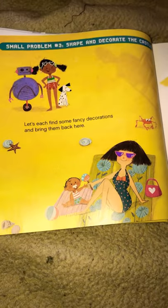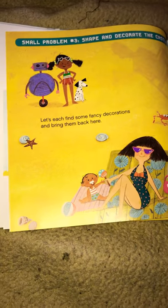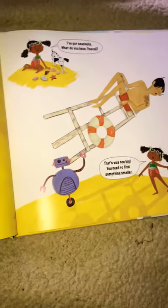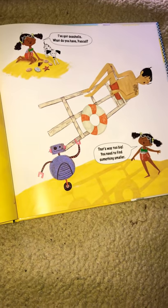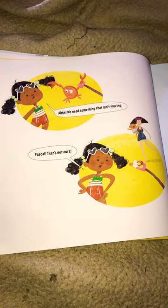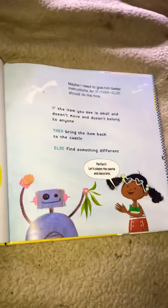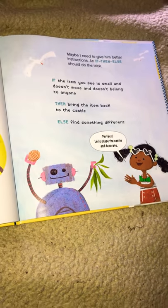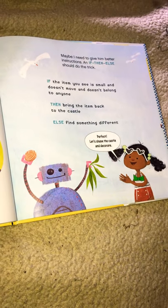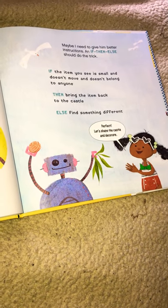Small problem number three: shape and decorate the castle. Let's each find some fancy decorations and bring them back here. I've got seashells. What do you have, Pascal? Whoa, that's way too big. You need to find something smaller. We need something that isn't moving. Pascal, that's not ours. Maybe I need to give him better instructions — if-then-else should do the trick. If the item you see is small and doesn't move and doesn't belong to anyone, then bring the item back to the castle. Else, find something different.